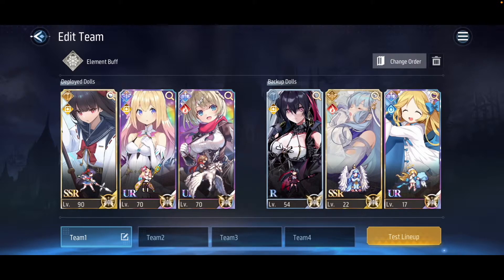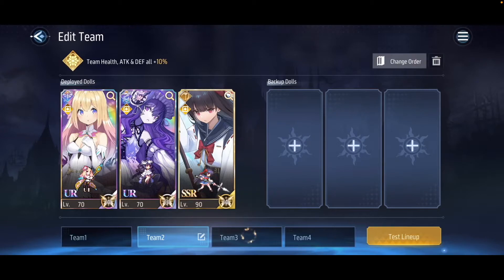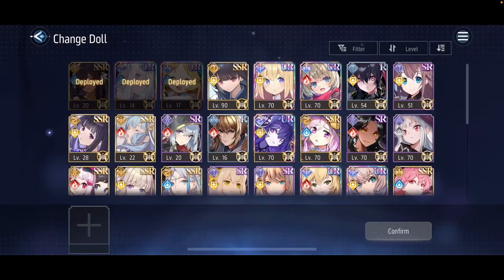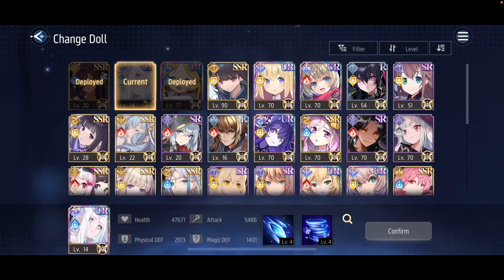The last thing to cover on the formation page is the element buff. You can see it in the top left corner right above the first unit. If you place 3 units of the same color in the deployed section, you will get a 10% buff to your attack, defense, and HP. This buff also applies to your backup dolls no matter what color they are. The only rule is that the 3 deployed dolls must be of the same color.